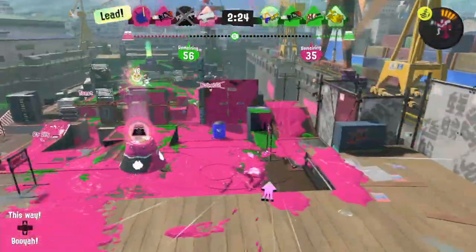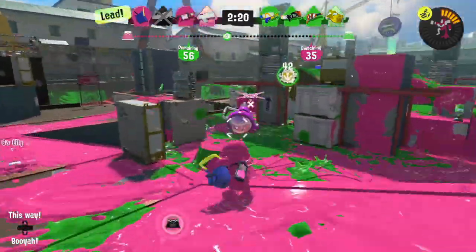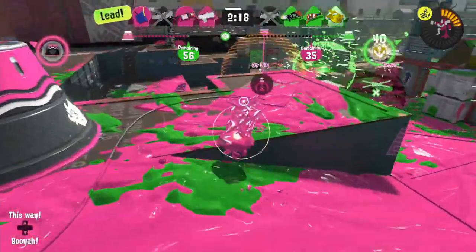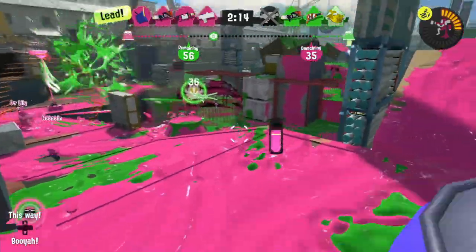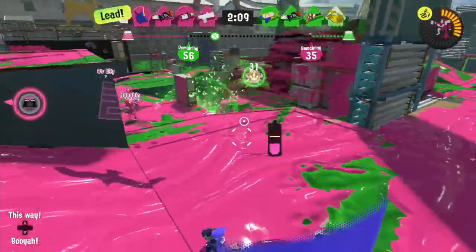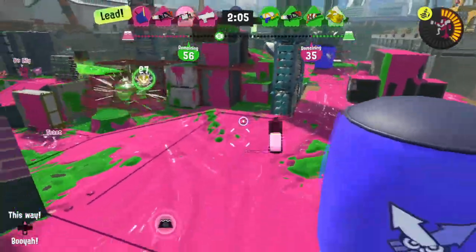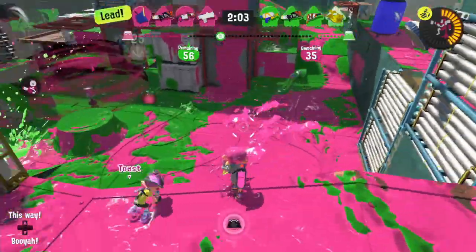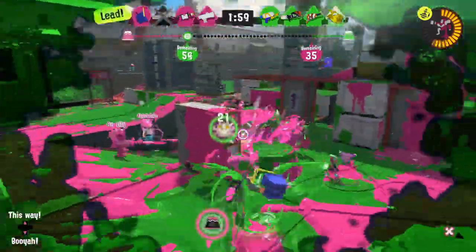Now that we've gone over how these checkpoints work, how should we play around them and what options do they open up to us? Veterans of the Splatoon series likely know just how quickly a game of Rainmaker could end in the older games, since a convincing teamfight win at the start of the game could lead to the opponents reaching spawn and knocking out before you even had time to respawn in some cases. With checkpoints, that becomes a bit more difficult to do, since now you're required to break through those first and wait for the Rainmaker to be picked up again, giving defenders a lot more time to respawn.